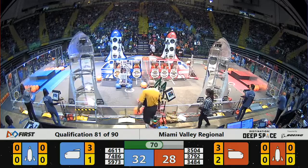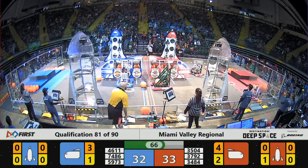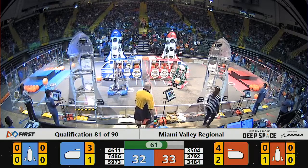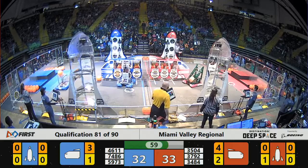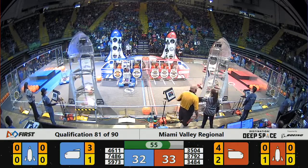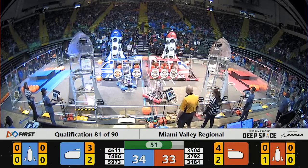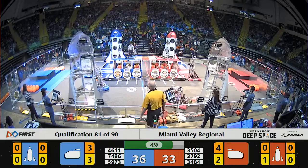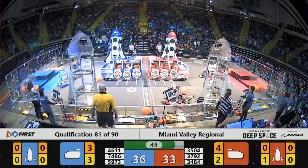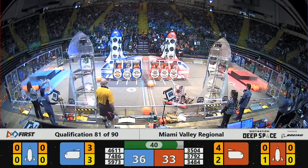Still plenty of time — about 70 seconds remaining in the match. 35, 04 on the move, that's the Girls of Steel making their way into the half zone. They've got another hatch panel, working on the far side of the field. Looks like they're going to try to apply that hatch panel to the far side Red Alliance rocket ship. 45 seconds left to go — very, very close matchup.